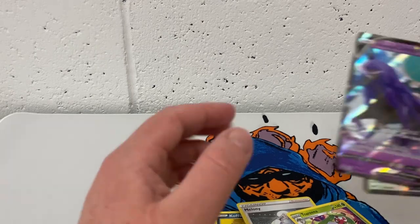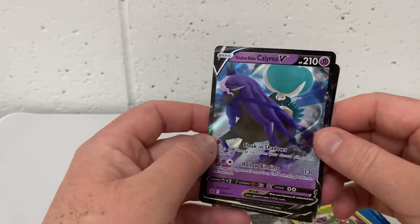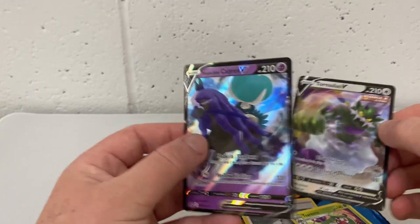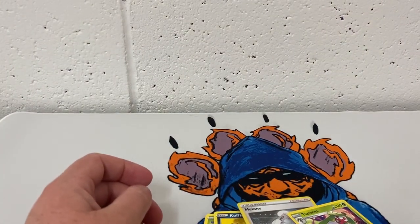So from this box, we've only really got the Shadow Rider, Coltrac's V, and the Tornado's V. Thank you for watching. Don't forget to like and subscribe and I will catch you on another video. Bye.